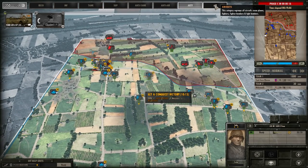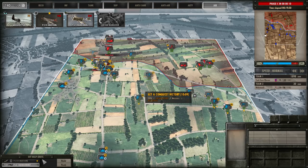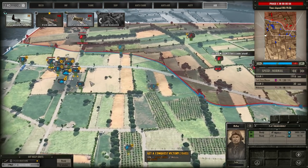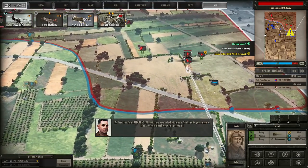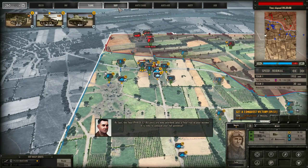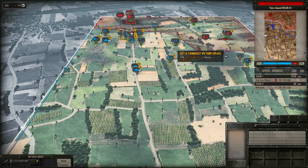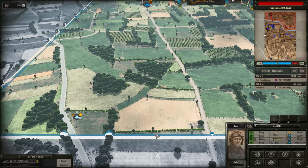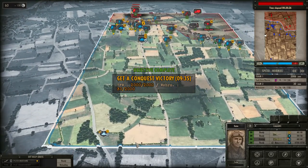With 18 seconds until phase C, I'm bringing in some air power to engage an IG-18 on the right side. Phase C arrives — all units are now unlocked with a final rise in income. The Calliope artillery costs 200 points; I'm targeting it at the edge of the map to make it aim straight away. Unfortunately we reach 2000 victory points before seeing it fully in action.